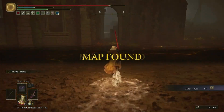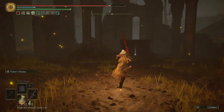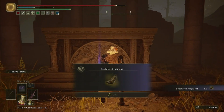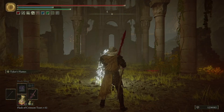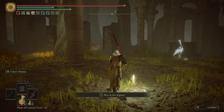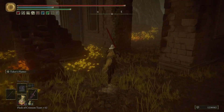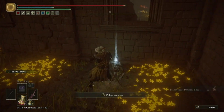Keep heading south and eventually you'll stumble upon the church. Right beside the church you'll be able to pick up the area map and activate the grace. Just right here you can pick up a shadow tree fragment. Also at the church you can pick up a frenzy flame perfume bottle, which is tightly tucked away around one of these pillars.